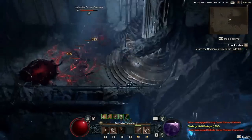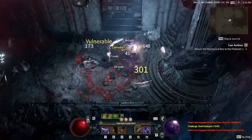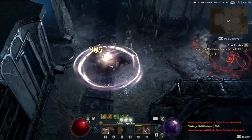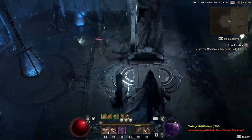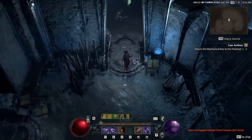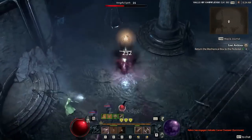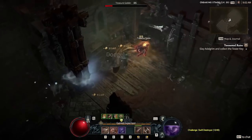Hey everyone, it's Graphic back with another video, and today we're going to be talking about one of the strongest builds in Diablo 4. It all revolves around the Rogue. The Rogue has one specific skill that makes all of its abilities do so much more. In my opinion, Shadow Imbuement is easily one of the most fun abilities to use, and one of the most fun to use in the entire game, not just on the Rogue, but in general.